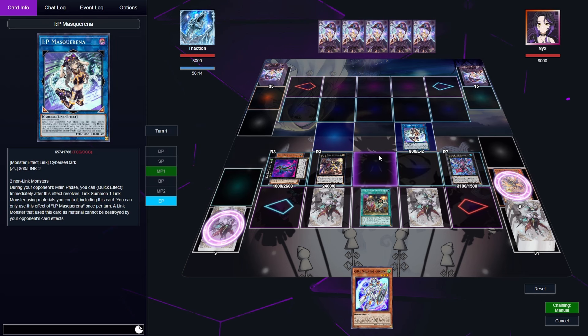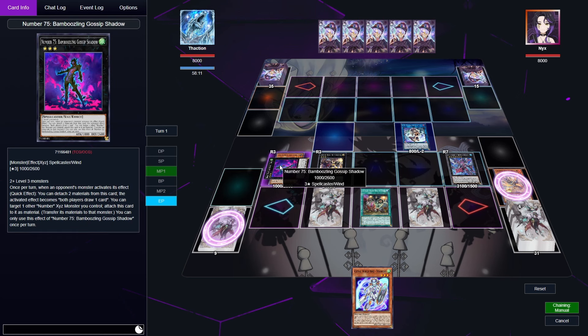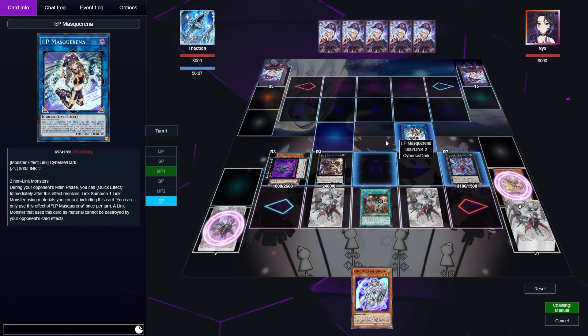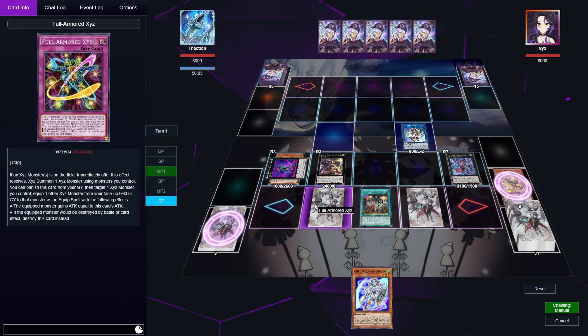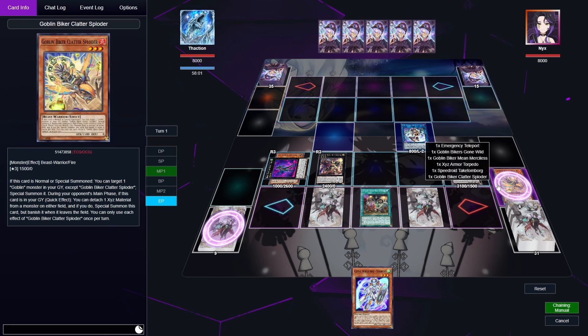Basically on the opponent's turn once we use our Gossip Shadow interruption we're going to use it and IP to go into SP to banish their card. Then we have SP and our Full Armor which we can use to summon. We're going to use Clatter Sploder's effect in the grave to special summon itself and then use the other effect to summon another from the grave — so we have two monsters to Xyz summon during the opponent's turn. That's really good.